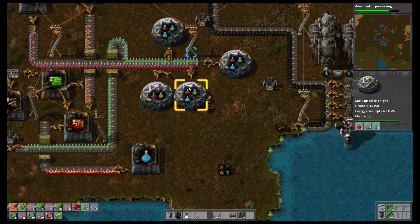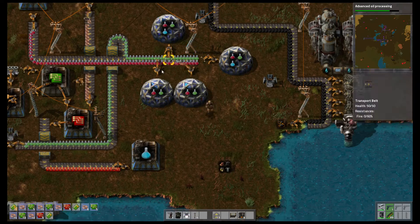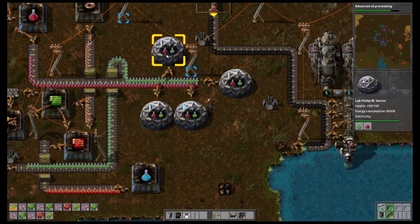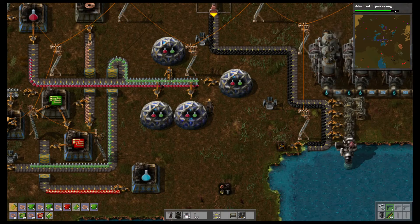As you can see here, it shows you what's in the research lab. You can turn that display off with ALT if you want, but I prefer to see what's in there. Now I can see that items are missing in here and in here — the blue science pack is missing — and your research progress will jump up once you supply them.